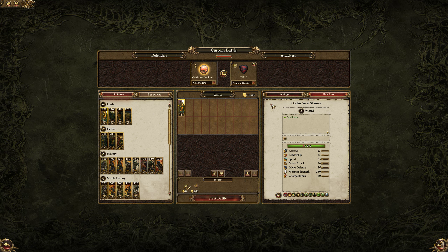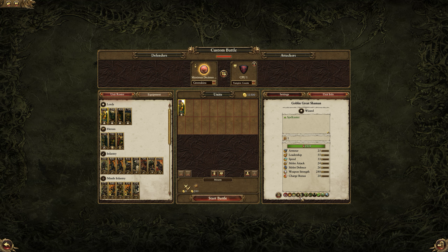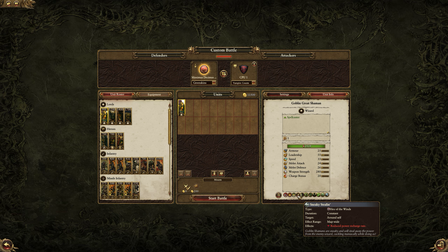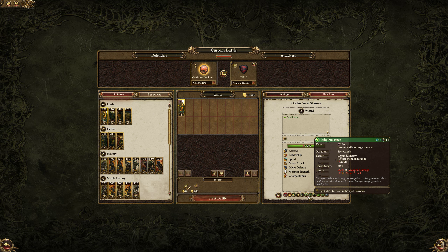They can be led by a Goblin Great Shaman being a spellcaster. He can draw magic and I'll talk about the spells as well. Sneaky Stealing is going to reduce — steal away the ability for the enemy wizards to cause magic, which can be useful against certain factions. Against something like dwarves, utterly useless. Sneaky Stabbing increases armor piercing and melee attack. Pretty long range on these spells and for 12 seconds as well.